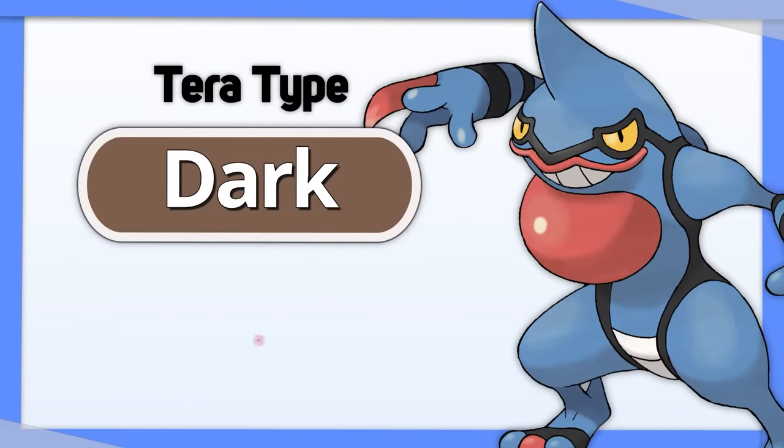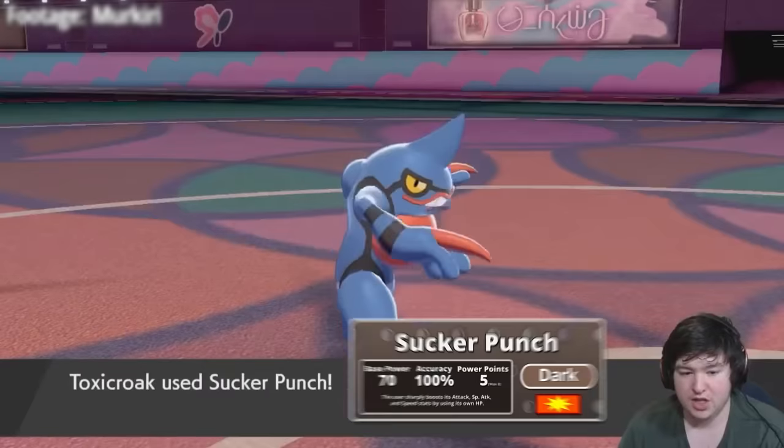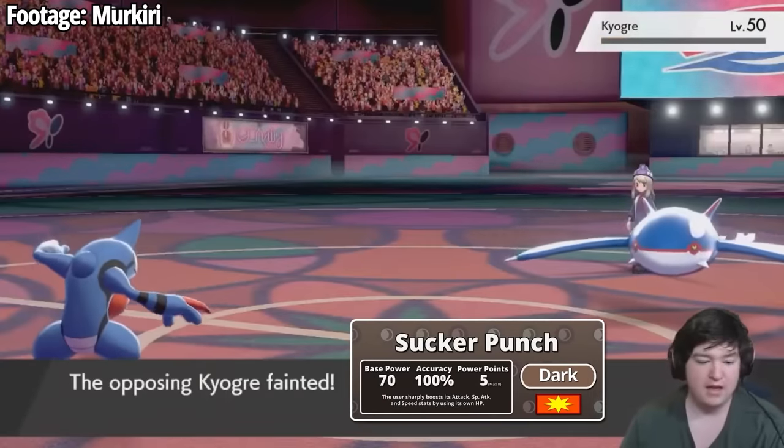Toxicroak: Tera Dark takes Toxicroak's quadruple weakness to Psychic and makes it an immunity. Not to mention, it gives a damage buff to Sucker Punch, a strong priority attack.